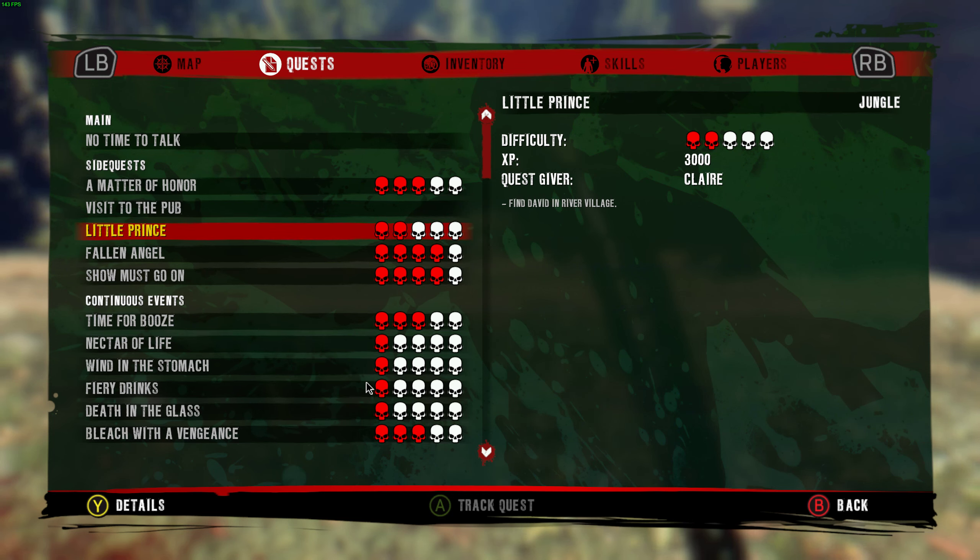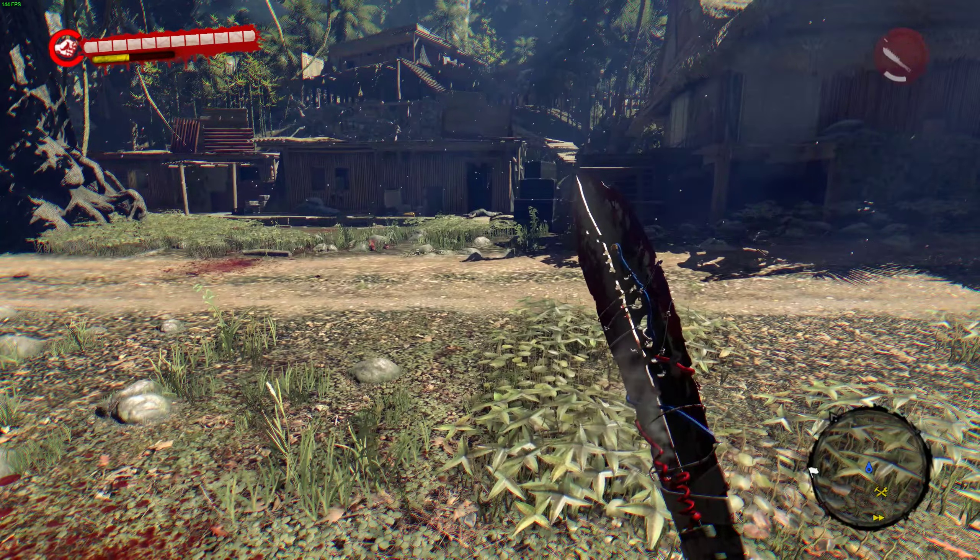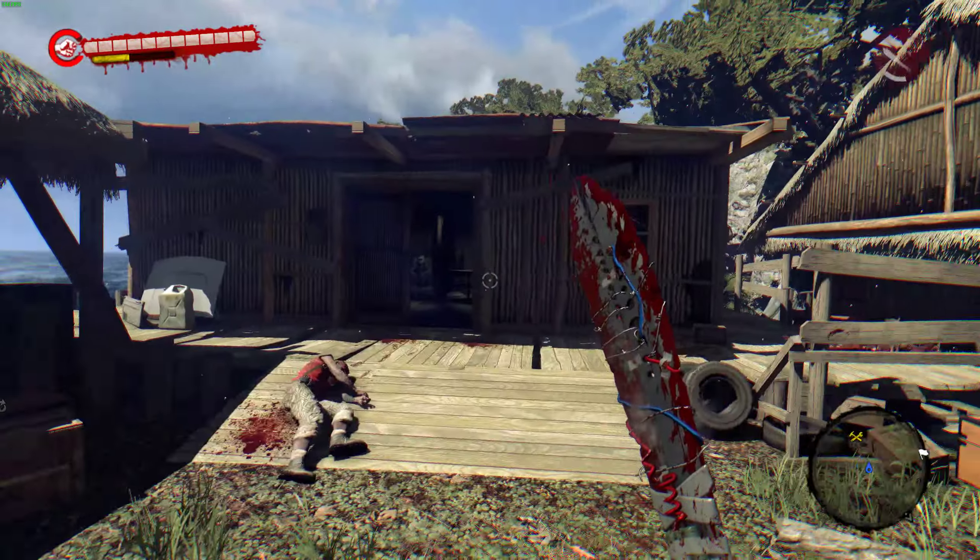What's up guys, this is another Dead Island tutorial. This is for the Little Prince side quest — this is to find David in River Village. So we're in River Village just here.